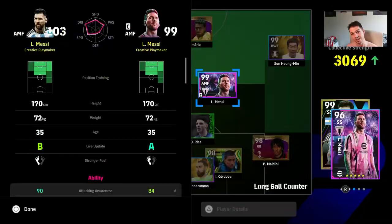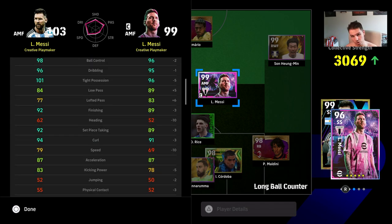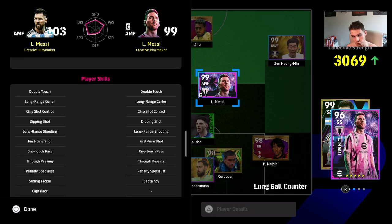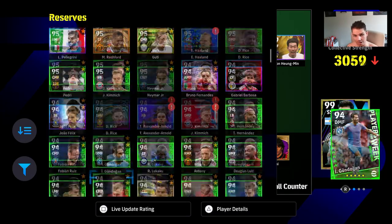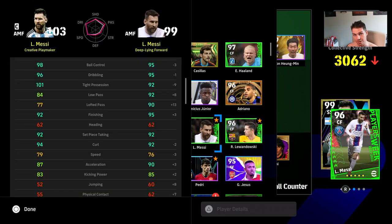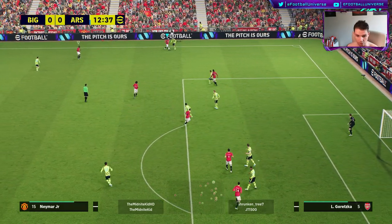We're going to look at two or three versions of Messi. First, there's the free version everyone got - a celebration card when he went to Inter Miami - which is phenomenal but doesn't have the booster, which degrades it slightly. Then there's the Big Time card released a while back at 101 overall - some stats on that 101 version are actually better than the card available for 20 quid on the PSN store. And last but not least, there's the Player of the Week Messi, who has a different play style - he's listed as a scorer rather than a creative playmaker, more of a finisher than a creator.